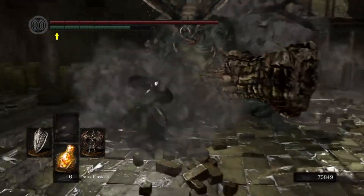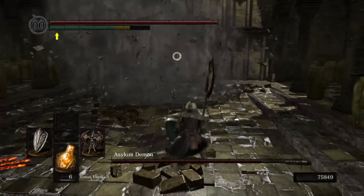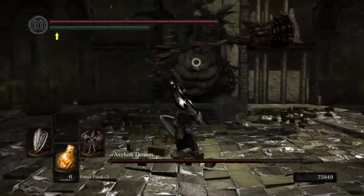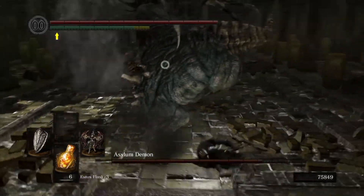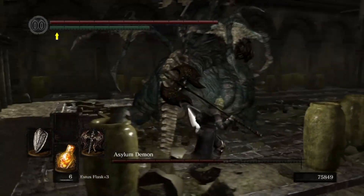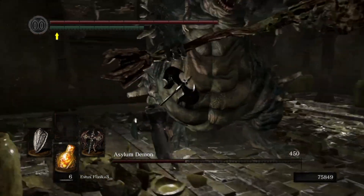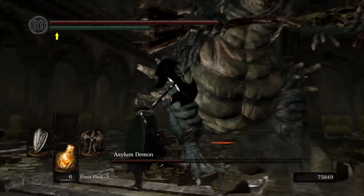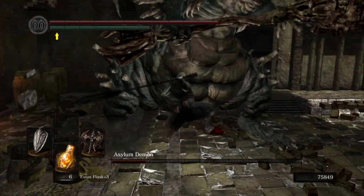Number 24 is the Asylum Demon. Of all the Souls tutorial bosses this one is undoubtedly the easiest. His minuscule health bar rivals even that of Pinwheel. Admittedly he does do high damage for early game, but most of the attacks are well telegraphed hammer swings and pathetic ass crashes. Standing behind him while he winds up his attacks pretty much guarantees success. Some people like that this one is nice and simple, but for me the Asylum Demon will always be that lame dude who pops up three times in the game.